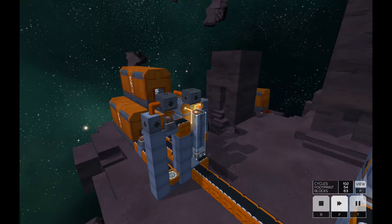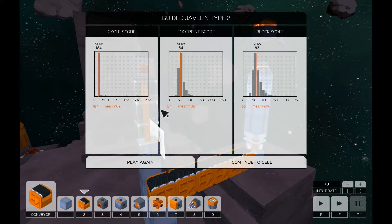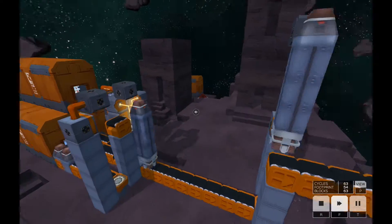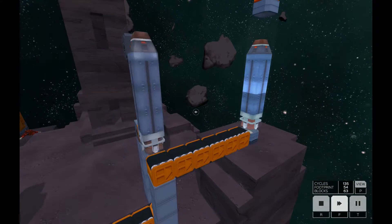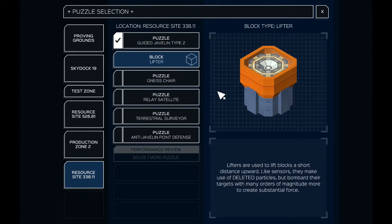Let's see how we did — footprint and block score look pretty low, cycles are kind of high, but I think we can bump the input rate. Okay, dead average on everything except block score is a little high. Let's try again with the input rate turned up and see if it works. Yeah, we saved by 30 cycles — not too bad. I'm pretty happy with that score. So here's our lifter block — let's see if we can figure out what's next. We have a 'Guinness chair' — a nice chair — I don't know what the heck it is, we'll see.